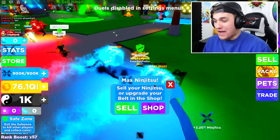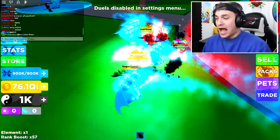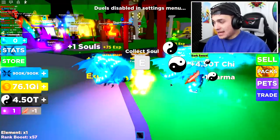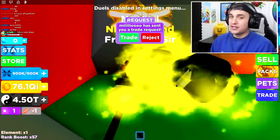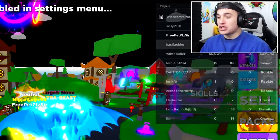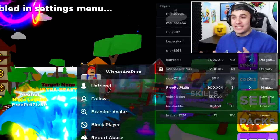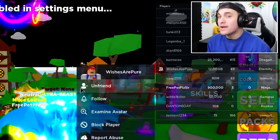Now I'm thinking I should test out my new fighting abilities on a very specific somebody — Wishes! There she is. Let's see if I can take her out. I literally just took her out in a matter of seconds! And now let me click next to Wishes's name and see if she'll friend a noob account. She actually accepted the friend request!